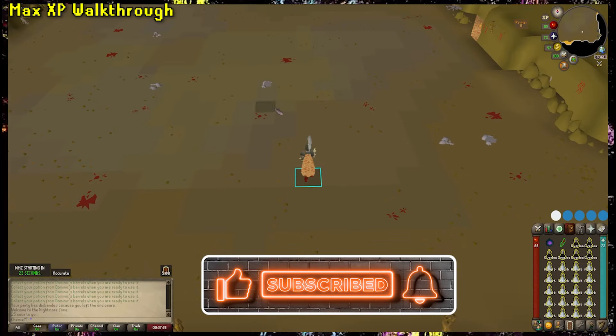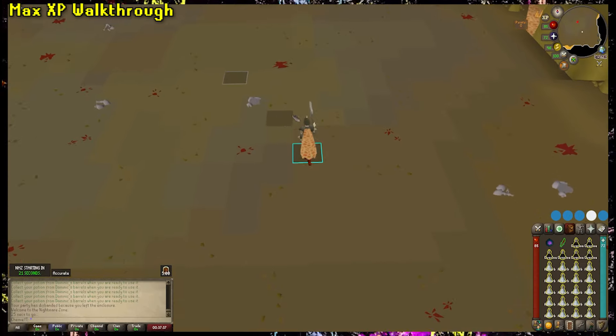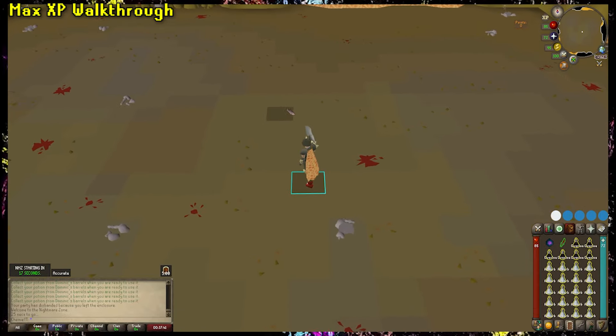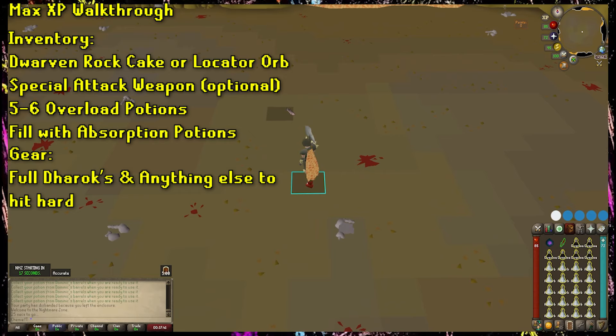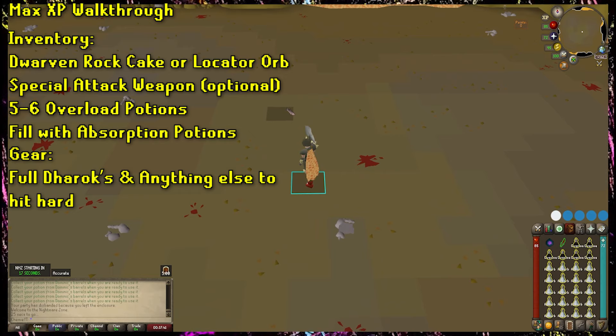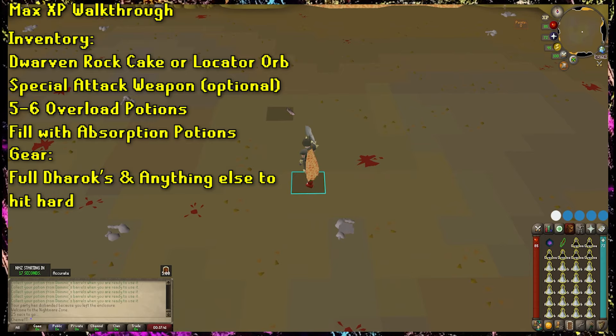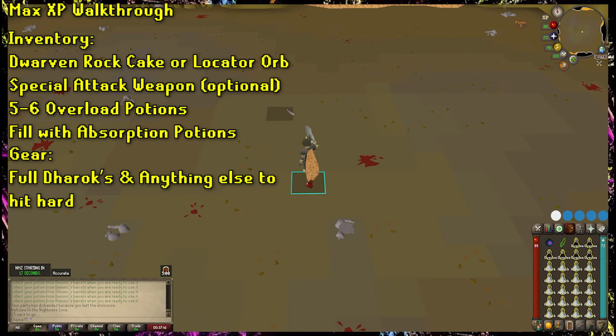The Dharok's strategy is honestly one of the most clever uses of game mechanics I've ever seen invented in this game. Your inventory should include the following items: a Dwarven Rock Cake or Locator Orb, a special attack weapon if you want to make use of one for the Power Surge power-ups, and about 5 or 6 Overload Potions with the rest Absorption Potions.